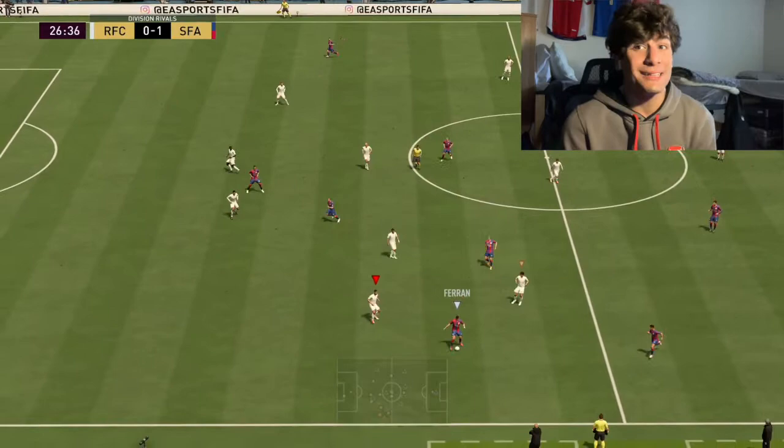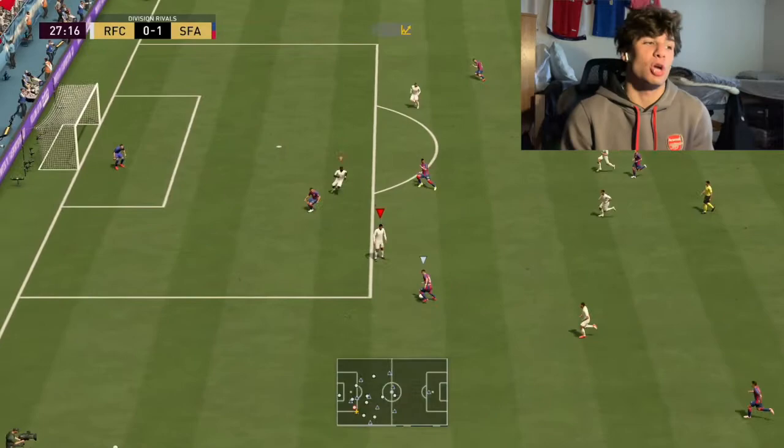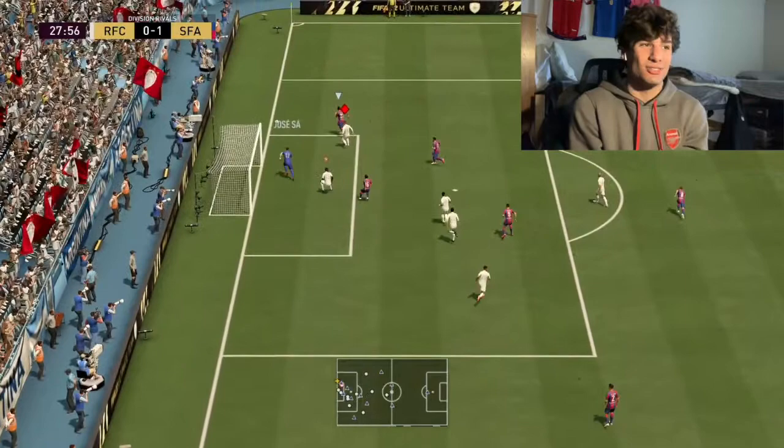The passing issues have a little to do with him and a little to do with FIFA — passing is just not great this year, it takes a lot to get good players with good passing. But in game, his size is I think the biggest thing: 6'4" goalkeepers — stats don't matter as much as animations and size.